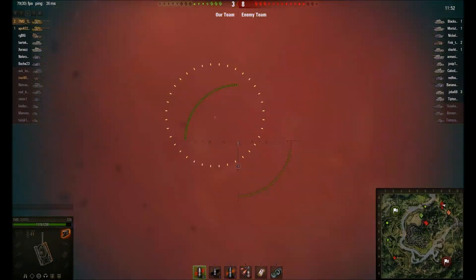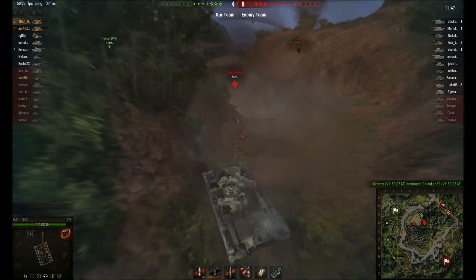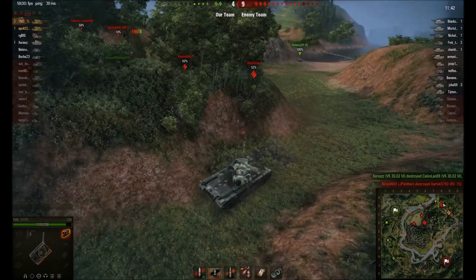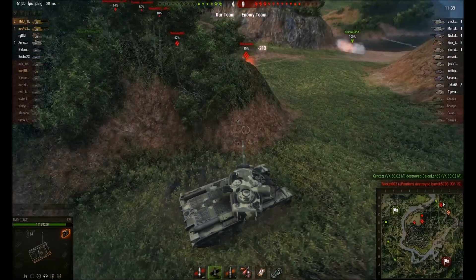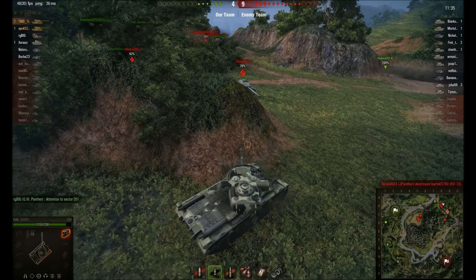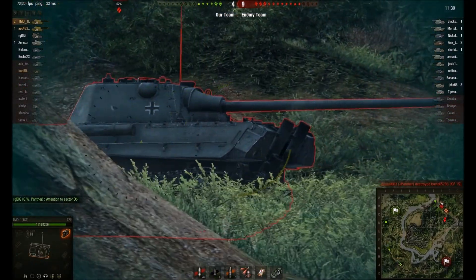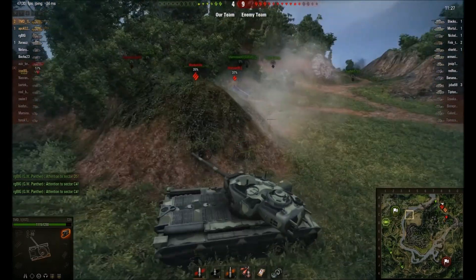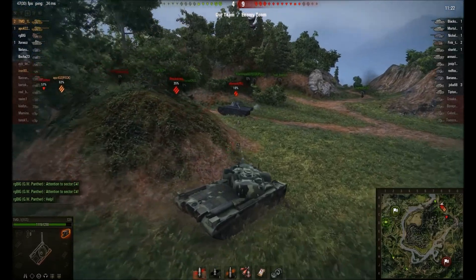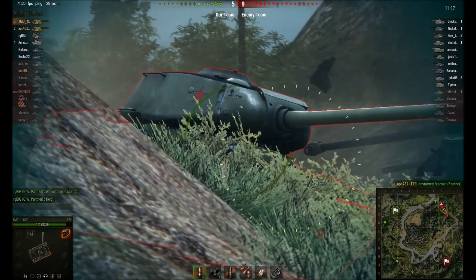Now an enemy tank is trying to work us out as well, but that shot missed. The IS shows up and we have to shoot him — return fire, but only a hit. Our friendly Hellcat decided to show up, and now the IS and the Panther are going to take shots from three different locations. While the IS is backing off, I'm going to put a shot into the Panther while he is looking at the Hellcat. When I get his attention, the Hellcat driver can put a shot into him too, and APC can sneak up behind and finish him off.